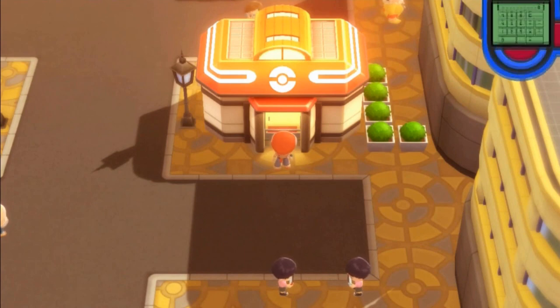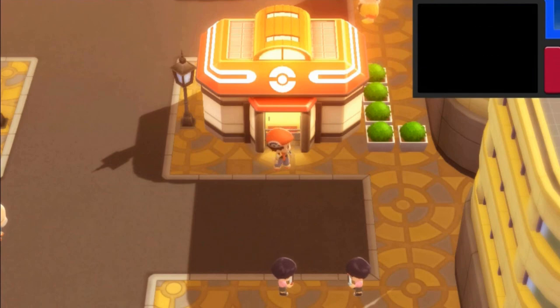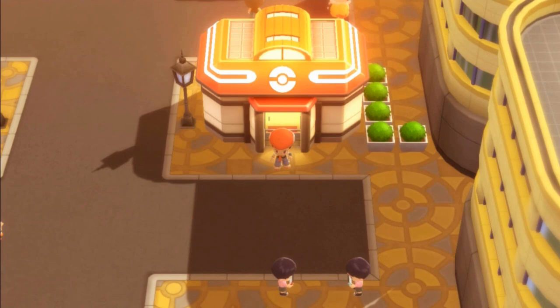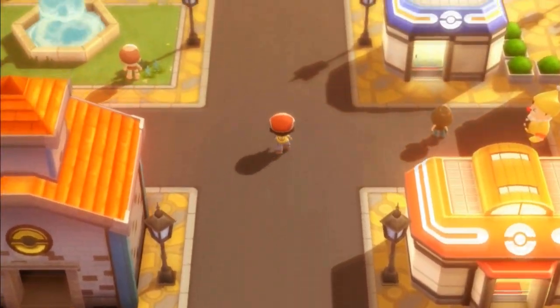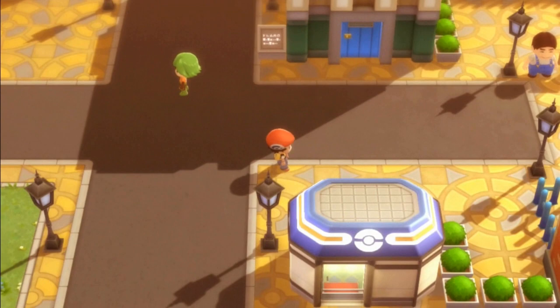If you press the R button, you're going to be able to see the PokéTech. I was going to say it's at the most inconvenient spot ever, but you can actually pull down to the R and it'll just disappear. Offscreen, I actually went in and got myself some items.